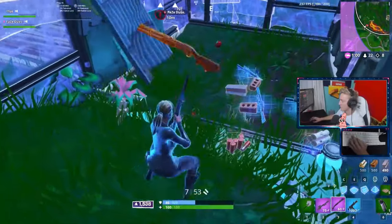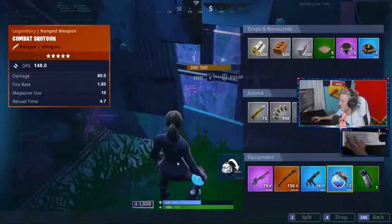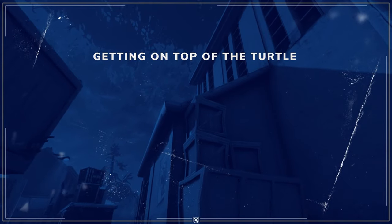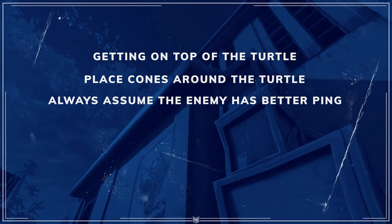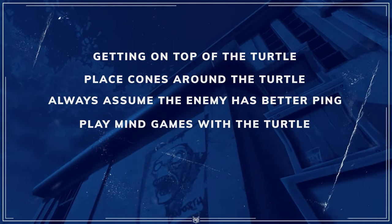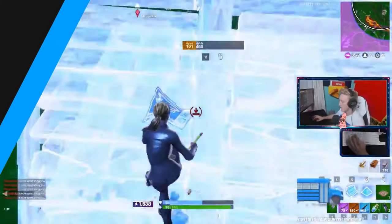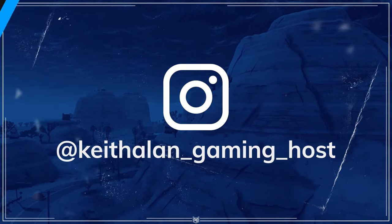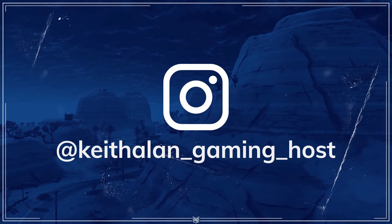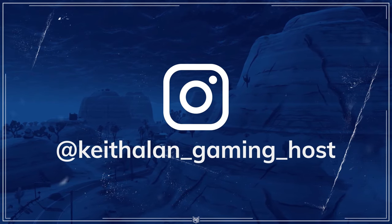As you can see, there are many ways of fighting turtling players, and these are the key things to remember: get on top of the turtle, place cones around the turtle, always assume the enemy has better ping, play mind games with the turtle, have a backup plan, and learn all the new tips and tricks. Once again, this is Keith Allen — I hope you enjoyed the video. Connect with me on Instagram if you haven't already, and stay tuned for more exciting videos coming out.